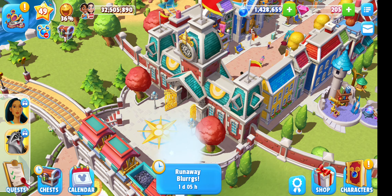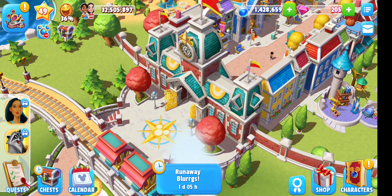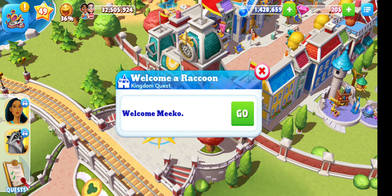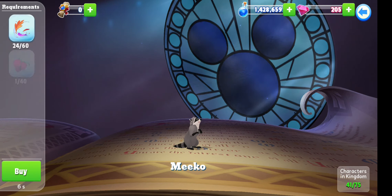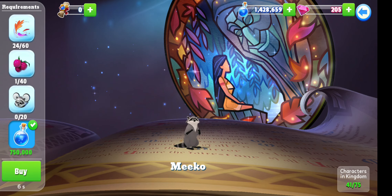I am now ready to start collecting tokens for Miku from Pocahontas, and I have got a long list of what I need to do. So we need to welcome a raccoon and welcome Miku — I was not sure if I'm saying it right.